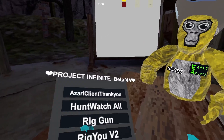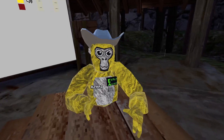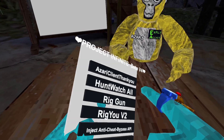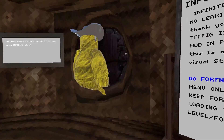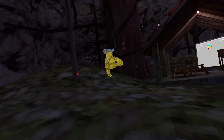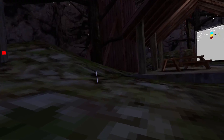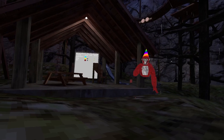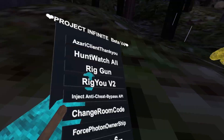Page seven — hunt watch. Oh! If you unpress it, it'll remove it — that's cool. What does rig gun do? Calm here — you hold and this is how you get out of it. And rig UV2 — this is how you scare people. It's really hard to turn off.